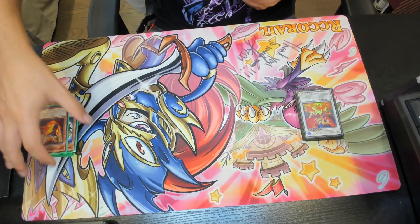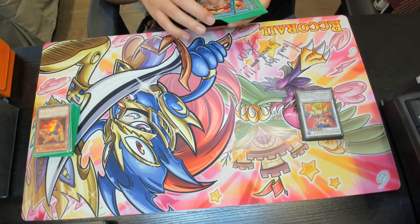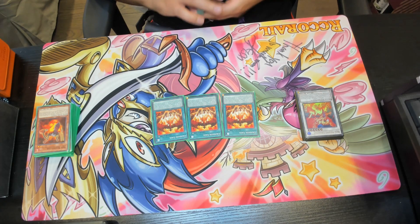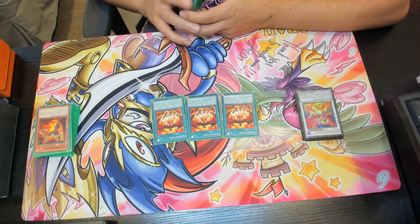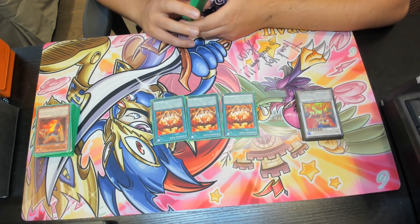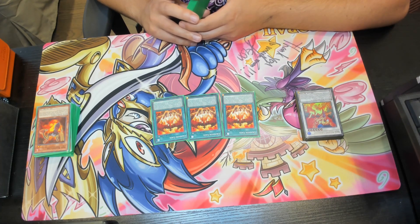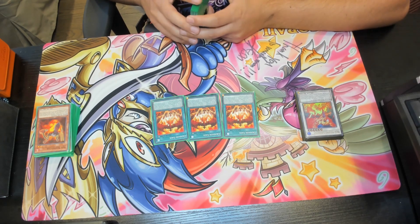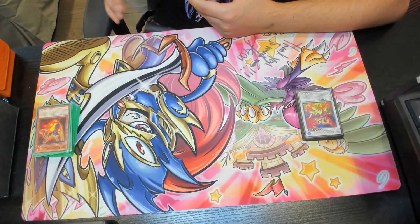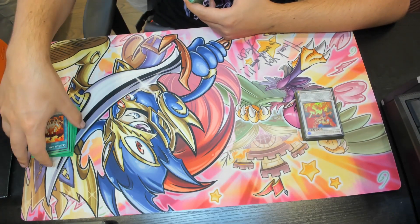Moving on to spells — we have triple copies of Crimson Gaia, probably your best spell in the deck. During your main phase, you can add one Red Dragon Archfiend or a card that mentions it from your deck or graveyard to your hand, except Crimson Gaia. When your Red Dragon Archfiend declares an attack, you can change all opponent's monsters to face-down defense position. If a monster is destroyed by battle or card effect, you can special summon one Red Dragon Archfiend from your graveyard.